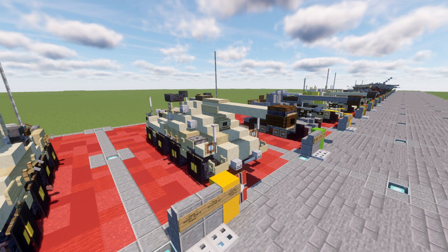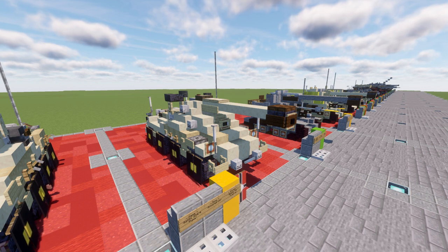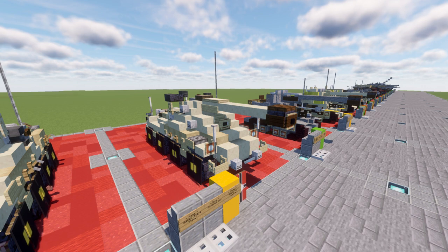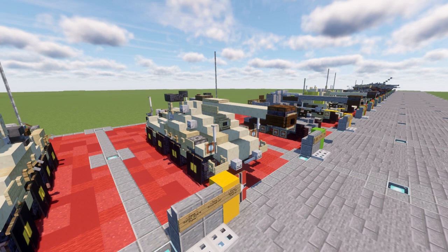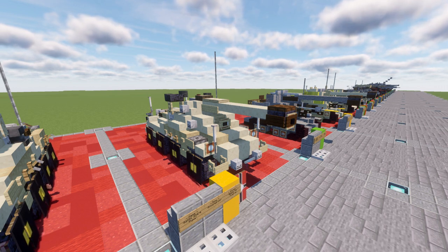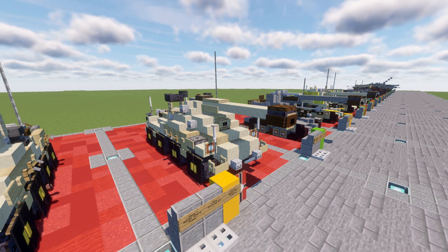The SDKFZ 234 broadly resembles the appearance of the SDKFZ 238-8RAB. The version we have here is the 234-4, which has a 7.5-centimeter PAC-40L-46 gun in an open-topped superstructure replacing the turret. 89 were built between December 1944 and March 1945. This was basically a tank destroyer version of the SDKFZ, equipped with a larger, more powerful gun.